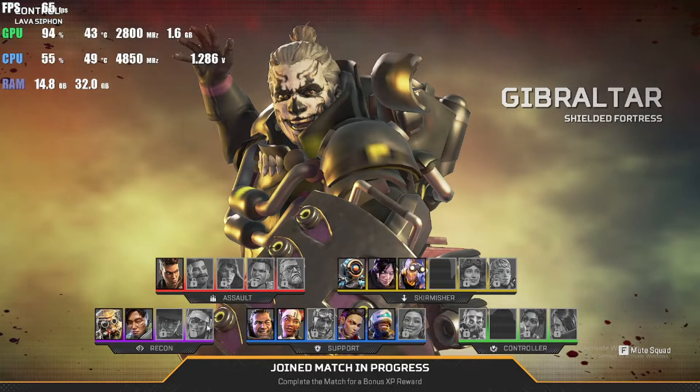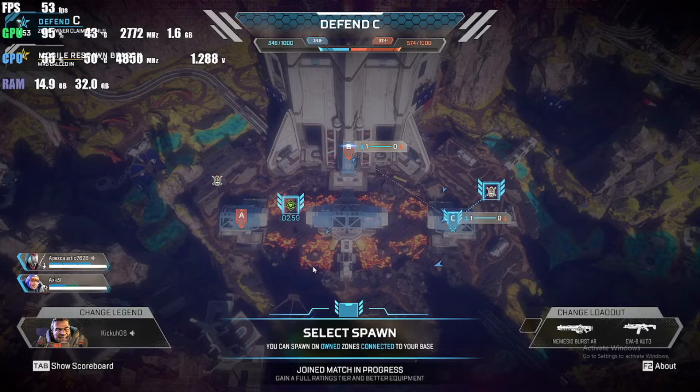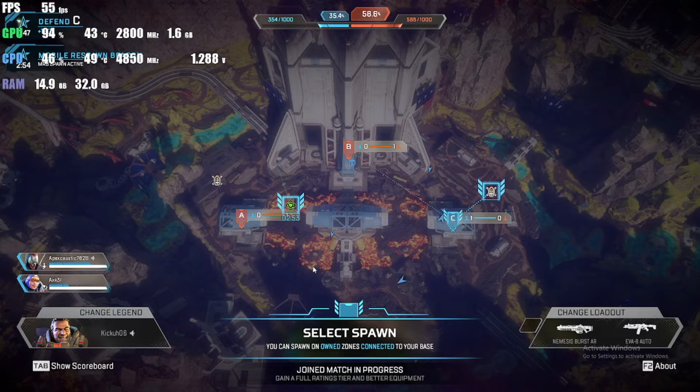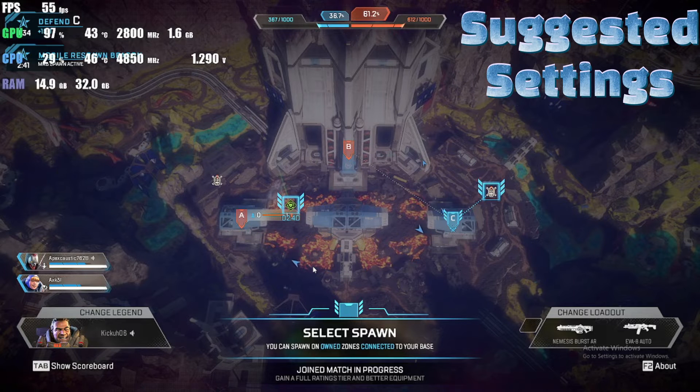What is up everybody, Kicka06 here, trying out Apex Legends on the Ryzen 5 8600G. We do have uncapped FPS, just to see how high we can get. We have it on the recommended settings by Apex, so we're going to see just how well it does. There's no low, medium, or high that I saw, so we're just going to do the defaults and see how well this integrated graphics will work.